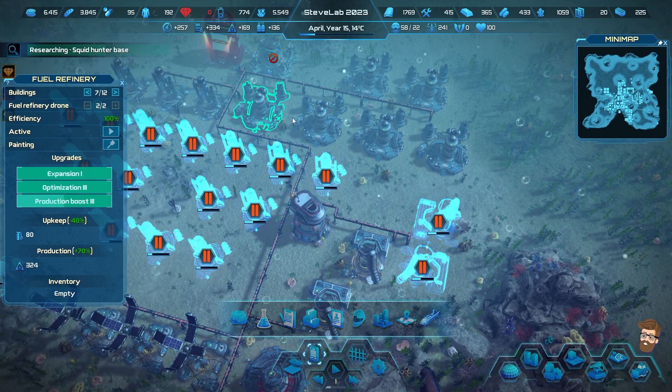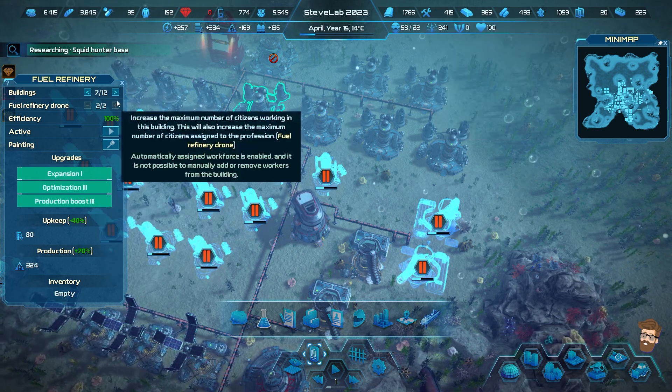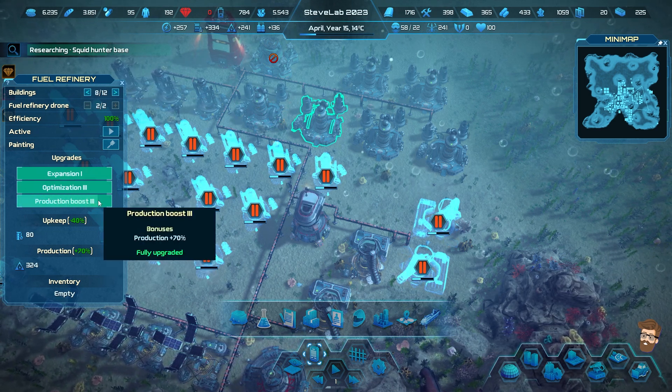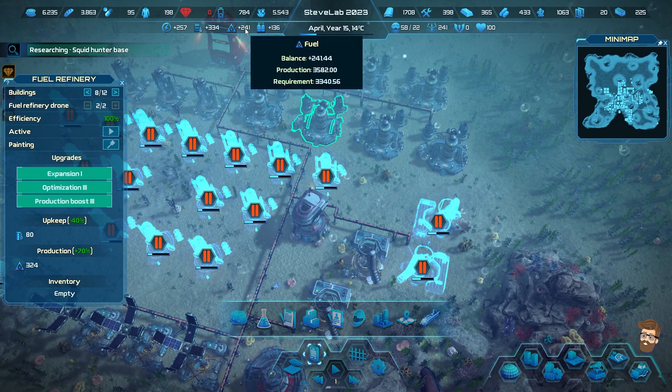I really seem to be going for production boosts on everything at this point - 278 tools. Making sure we've got the credits for this and have all the materials for this. Alright, we've got 241 fuel.